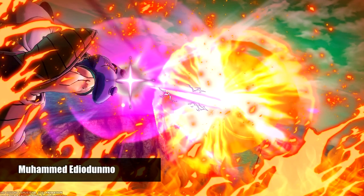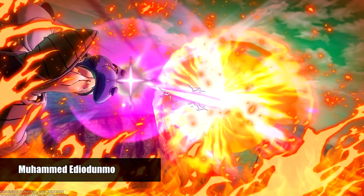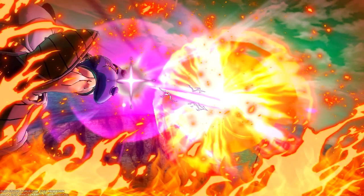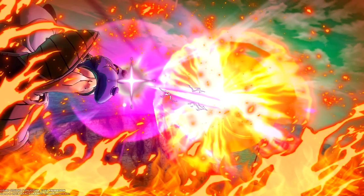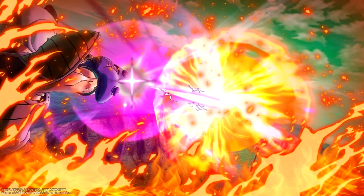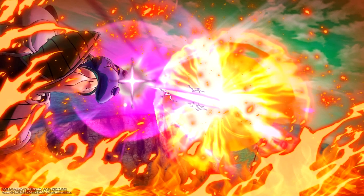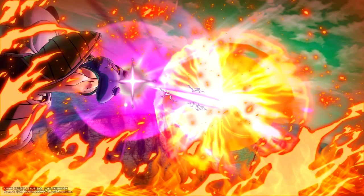Number 3 is from Muhammad Enyo Dunmo again — with the butchered name, again. With the anime fire lines used as a border, with the ki-blast coming towards the Freezer Force Army soldier, who's gonna try and push it back with his arm cannon. He's gonna get annihilated, and it's very nicely shot. I like it. Well done.